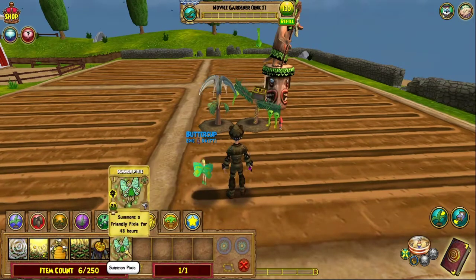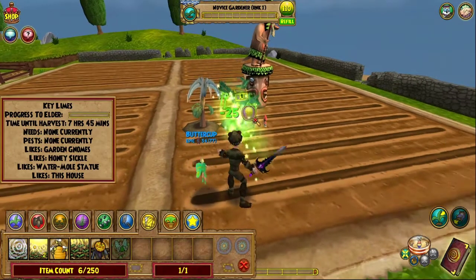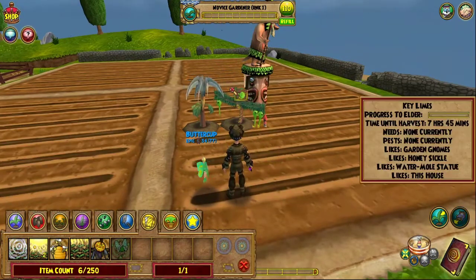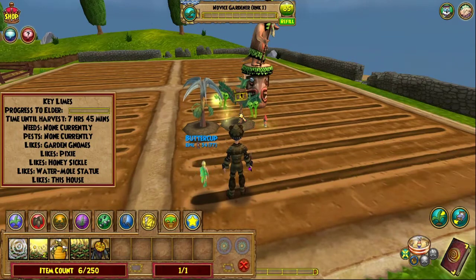Now we're gonna move on to summon pixie. Summon pixie is a really good spell to have — it just costs a lot and you need to be ranked 10 to get the spell in Cockatopia. Every single plant likes this spell, so I'm gonna demonstrate what it does. I'm gonna use it on my key lime. This costs 25 energy so make sure you have energy.